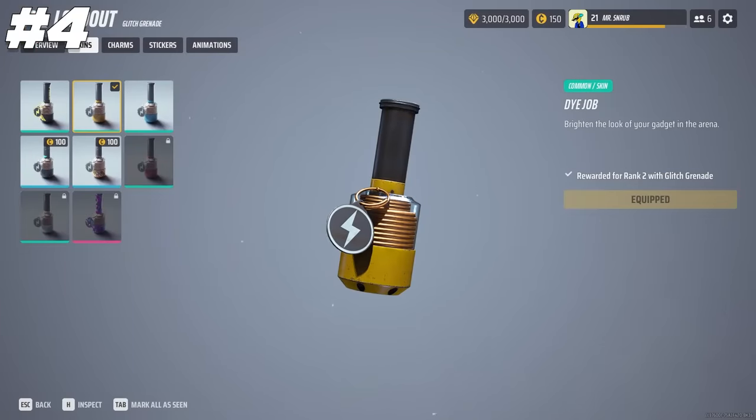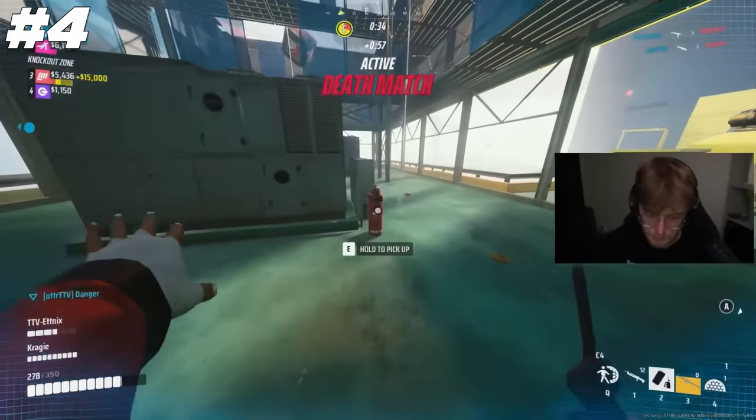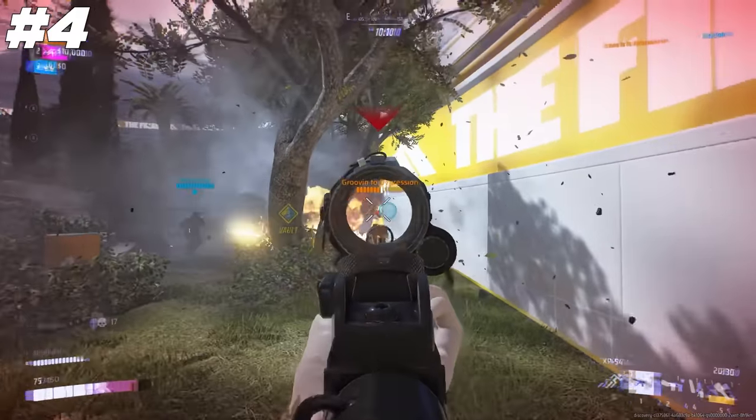The glitch grenade is a super important, if not must-have part of your loadout, especially if you're playing ranked, which currently is in a medium and heavy shield-dominated meta. The glitch grenade will shut off enemy utility including shields and lets you get some free kills.